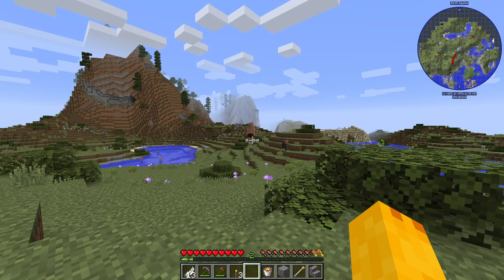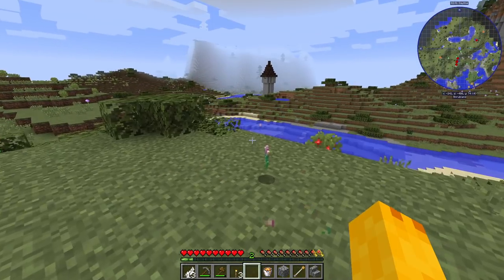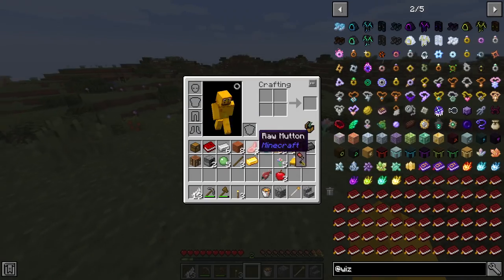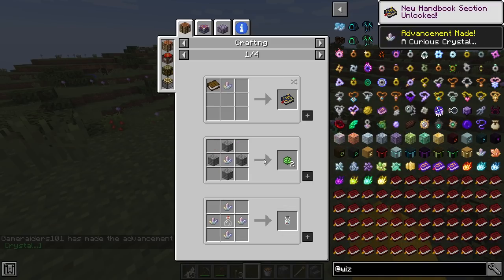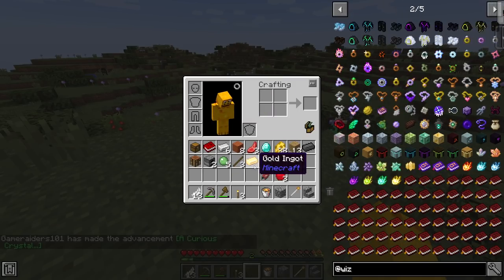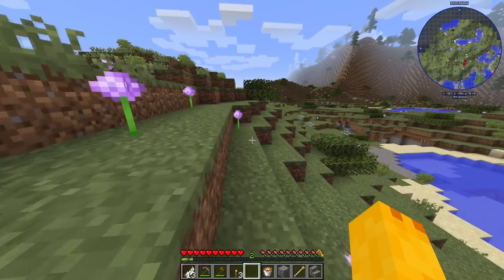I did see a wizard tower over there — it has potential to contain what we need. Why am I picking up these flowers? These flowers create magic crystals, and the magic crystals create our first wand — we just need some gold. I have gold, look at that!